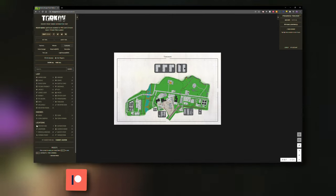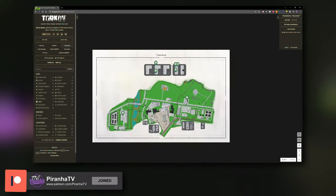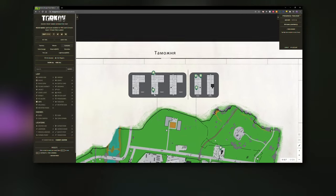One of the best locations to find flash drives is in safes. On the left-hand side, if we click on safes, you can see there are one, two, and then five safes inside the dorms building.